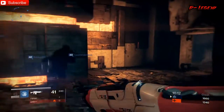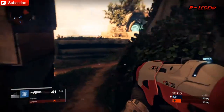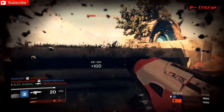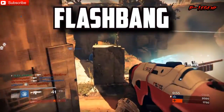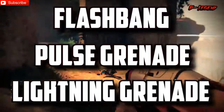Now that you have an understanding of the four types of grenades in Destiny, we're going to talk about more specific grenades. Let's start with the Titan. Every single class gets different types of grenades. The Titan Striker gets a flashbang — that just blinds your enemies. He also gets a pulse grenade, and that periodically damages enemies that are trapped inside it. And then he gets the lightning grenade, which is probably my favorite.